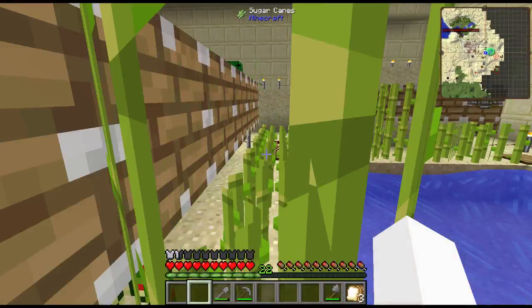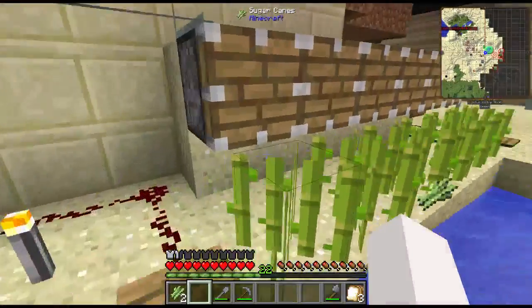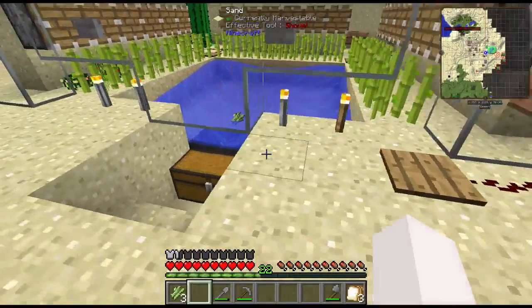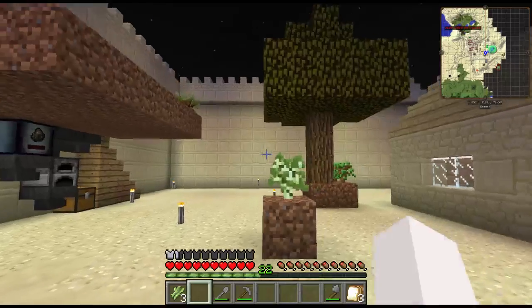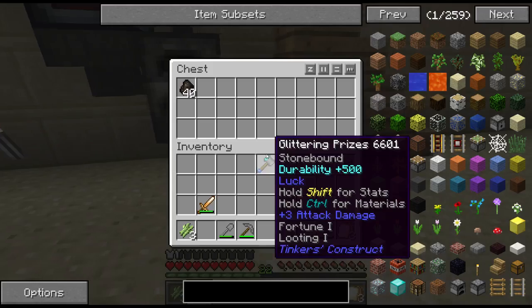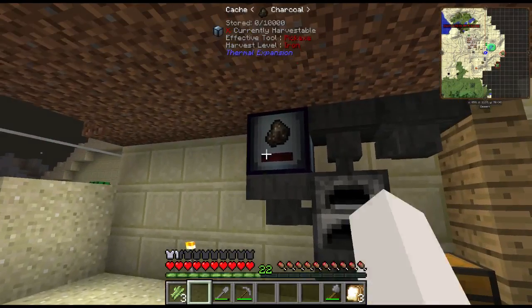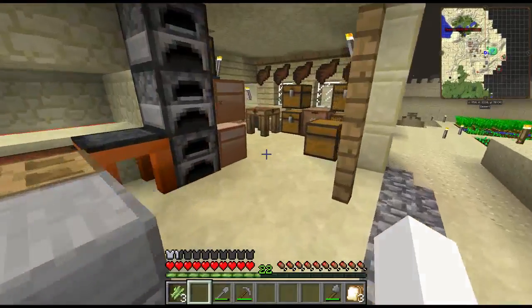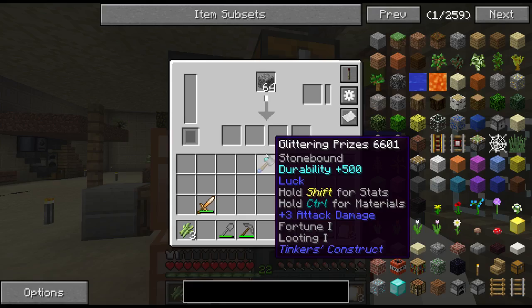So you walk in here. Tree farm will be charcoal smelting forever. Generator battery, furnace, grindstone.